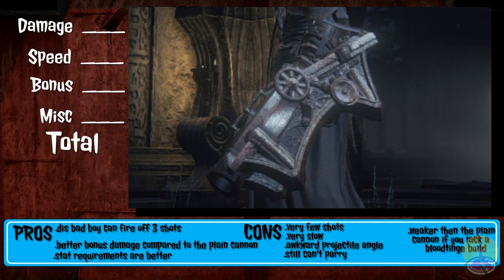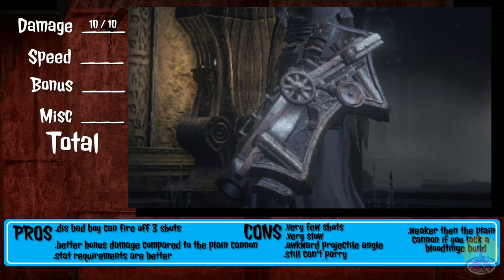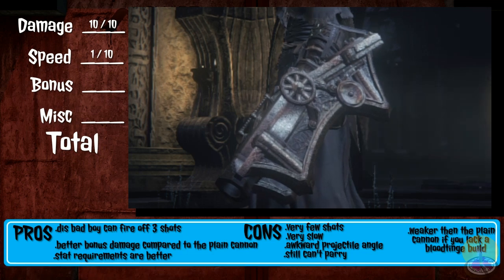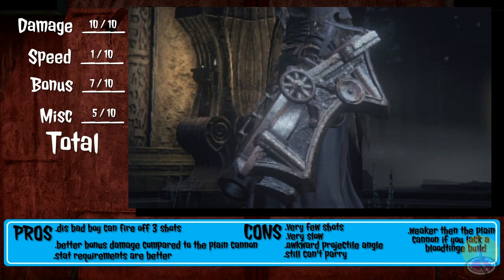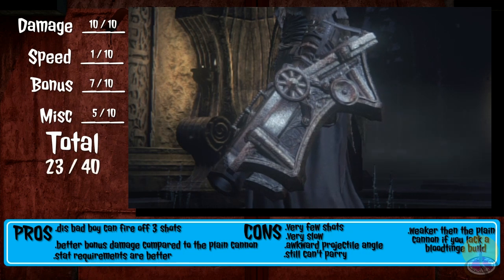For the score: damage is pretty much 10 out of 10, same as the regular cannon — the bonus damage makes up for the slightly lower base damage. Speed is still 1 out of 10; it's a very slow weapon you cannot parry with. Bonus damage is significantly better, giving it a 7 out of 10 — it's actually a usable bonus. Overall I give it a 5 out of 10. I still find cannons cumbersome and somewhat useless, but this one is significantly better than the regular cannon, mainly for the 3 shots. Managing blood bullets can be annoying and leave you open, but that goes for both cannons. Total: 23 out of 40.